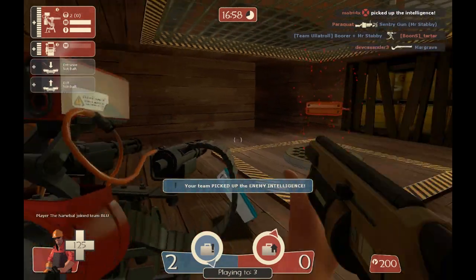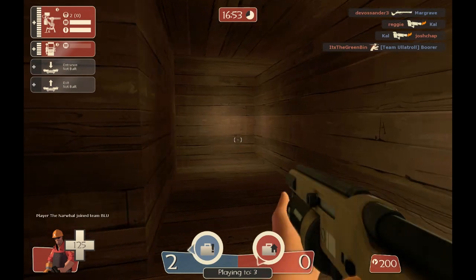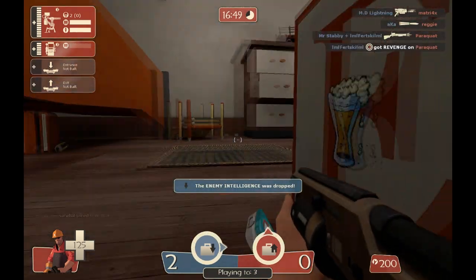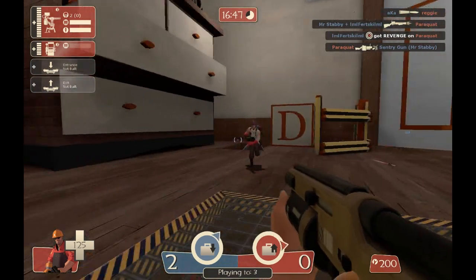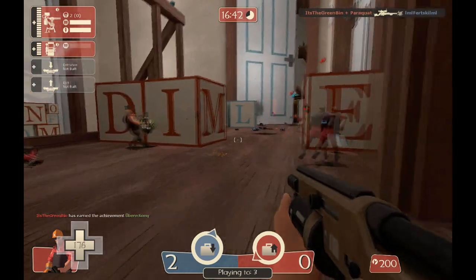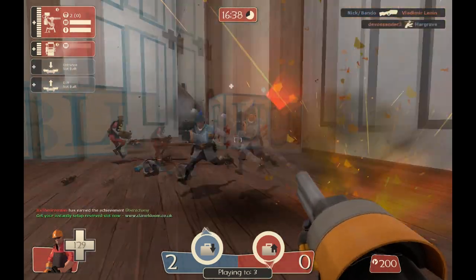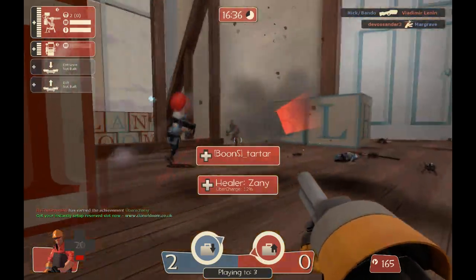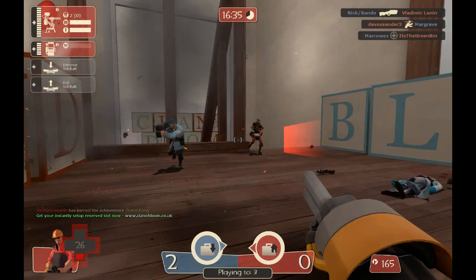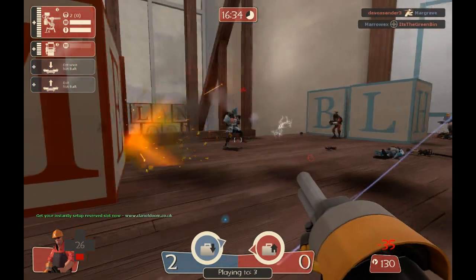Speaking of useless, time for the engineer's weapons. My opinion of these things is not good. Now there's a bit of confusion on how these things work and it took me a little while to figure them out, because the descriptions in the game are a bit weird. First up is the Short Circuit, which can zap rockets out of the sky — like that. Blink and you miss it. Watch — the rocket disappears.